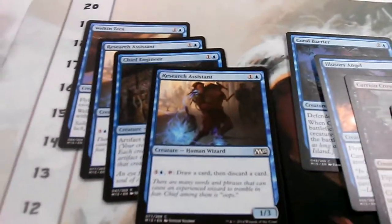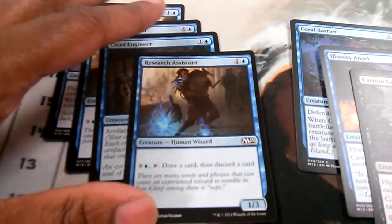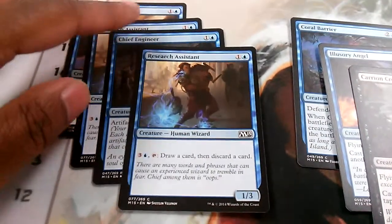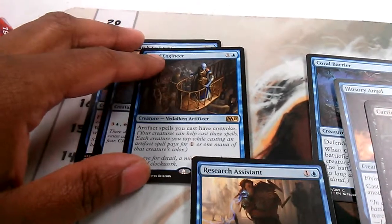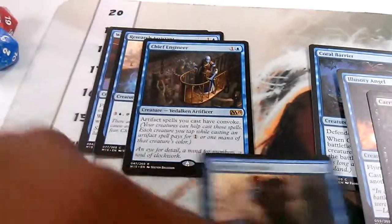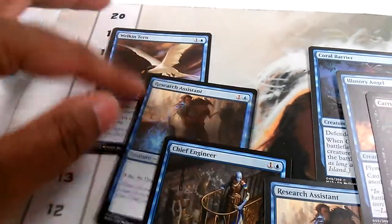Since it's a different deck, I'm going to go over what each card does as well. I have two Research Assistants. The way it works is you pay one and a blue for a 1/3, and when you tap it and pay three and a blue, you draw a card and discard a card — so it's kind of like a looter. Then I have a rare here which is Chief Engineer, and artifact spells you cast have convoke.